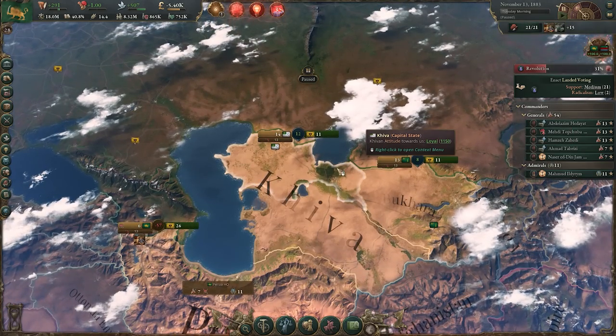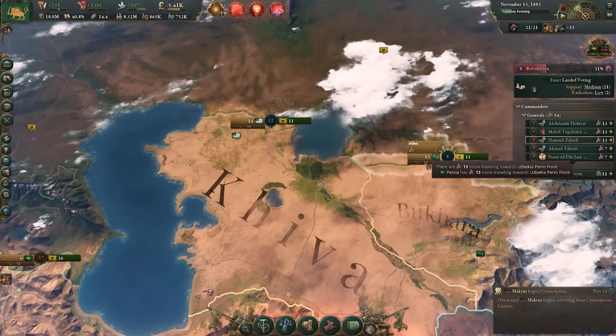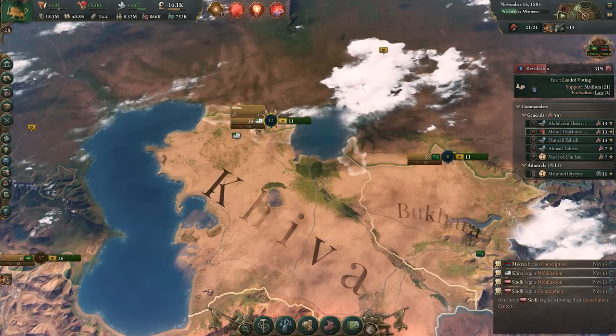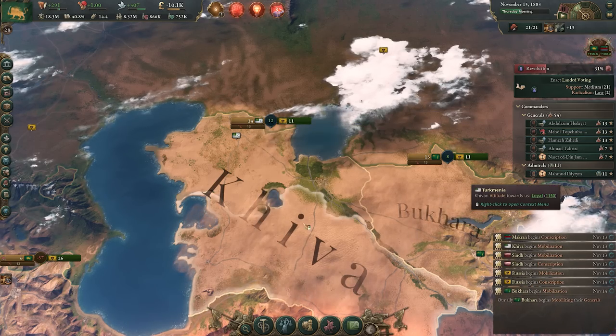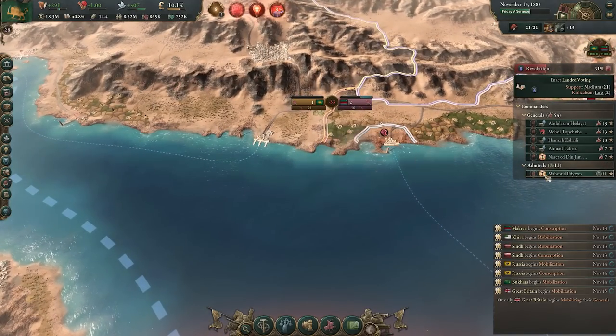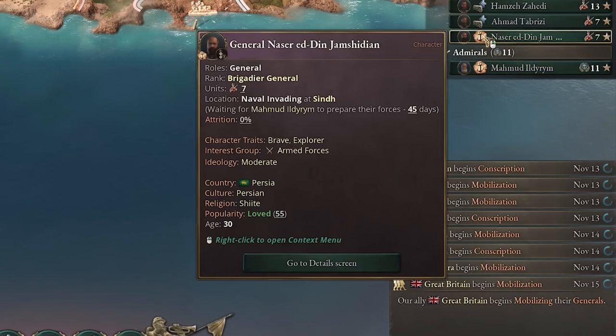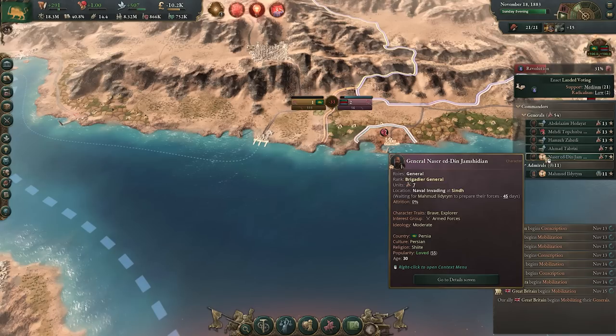As I assign different generals to front lines, note there's a tooltip showing how many units are proceeding to a front line and how long it'll take. Naval invasions work the same way — if you hover over the icon you'll see how many days it'll take to prepare forces. It will usually be quite a few days, so bear that in mind. Advancing battalions may also need additional time once they reach the port, so factor in maybe two months.